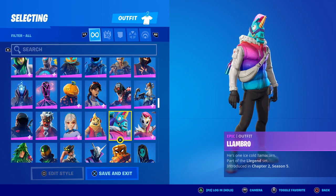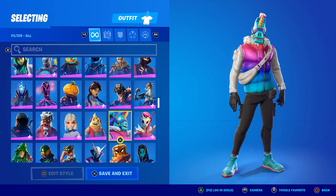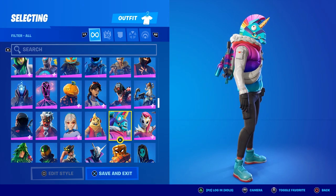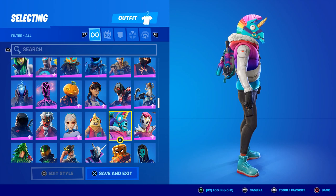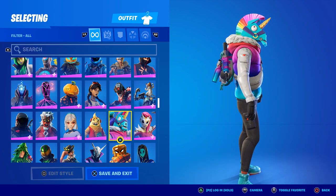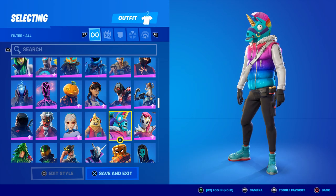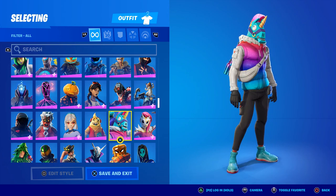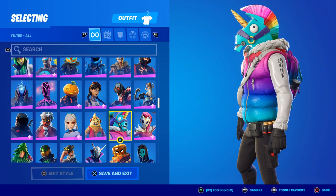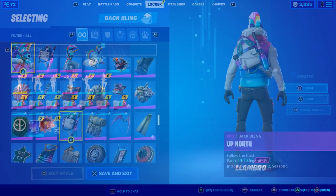In the locker it says he's one ice-cold llama-corn. In my pre-release video I mentioned that I love the color scheme but I wasn't a fan of the llama head. I have a feeling that head is going to be obtrusive when you aim down sights. If you put a real person's head on there I think this would be a great skin — I love the shoes and the puffy vest, it reminds me of Michael J. Fox as Marty McFly in Back to the Future.